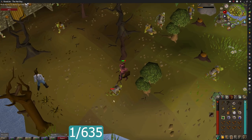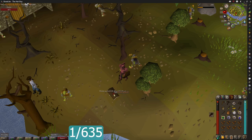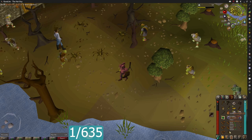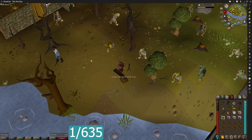Back to killing goblins. Bronze square shield — that's an upgrade, we'll take that. Goodbye wooden shield, get to the ground and despawn.